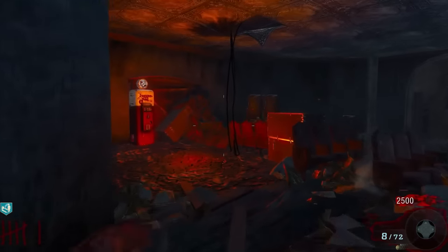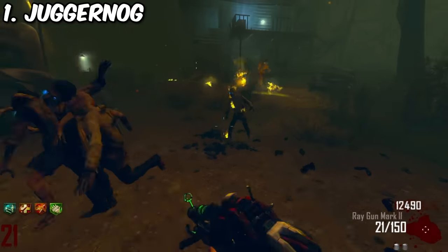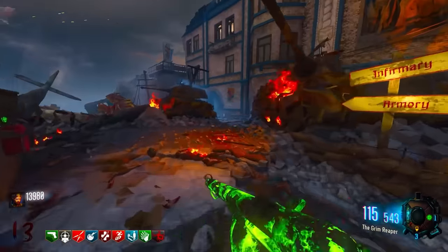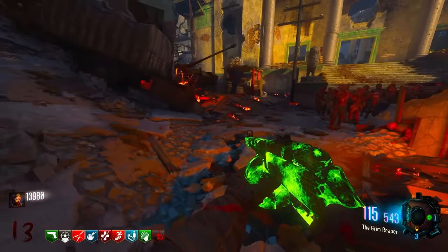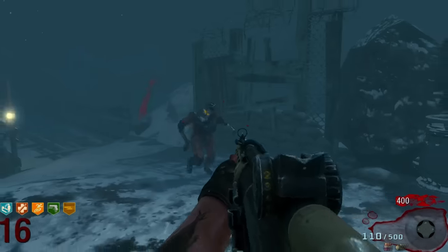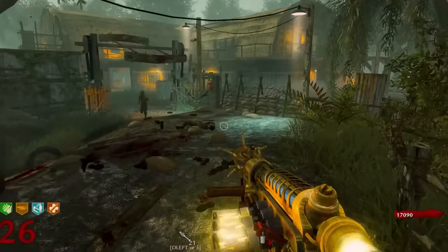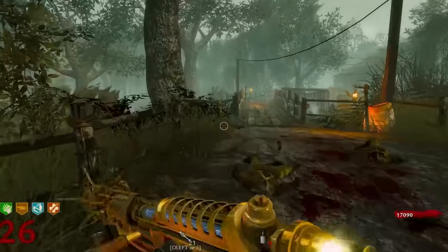And that leaves us with the number one spot. You already knew it — Juggernog. It requires very little explanation: five-hit down is better than two-hit down. It is the ultimate defense perk, and ultimately your health is more important than anything else. If you ever question Jug being the absolute GOAT, ask yourself: if you had to go to round 100 or you die, and you only get one perk, what are you picking? It's Jug — because despite how good some of these other perks are, a two or three hit down is just too risky.